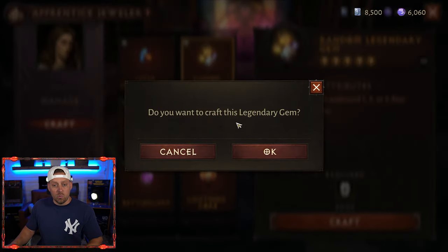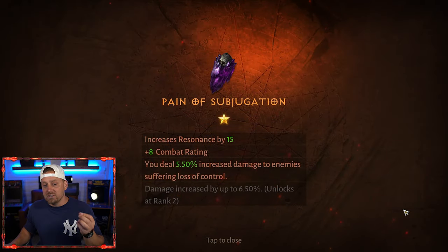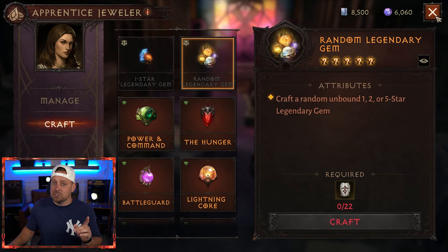We're going to hit craft — do you want to craft this legendary gem? What do we get? Pain of Subjugation, a one-star gem. Is this anything great? No, it's not anything great, but it is a legendary gem.